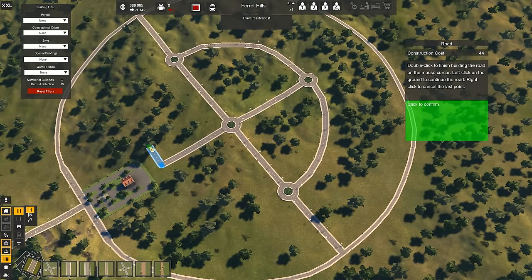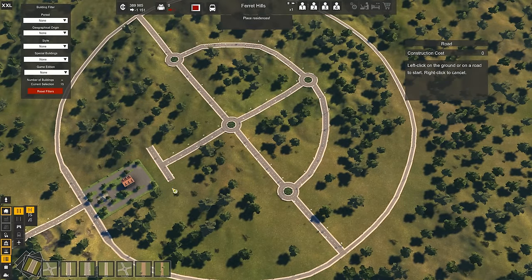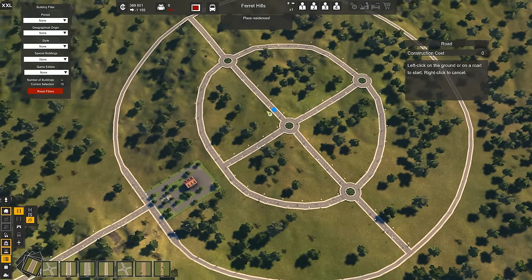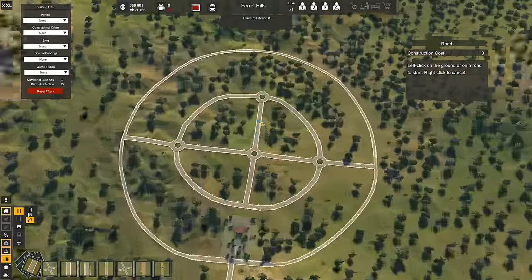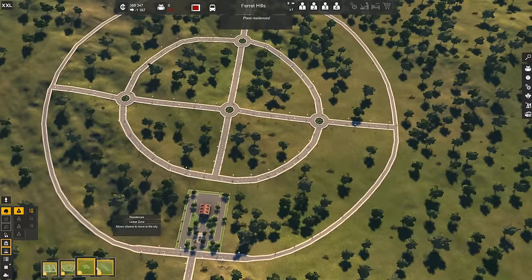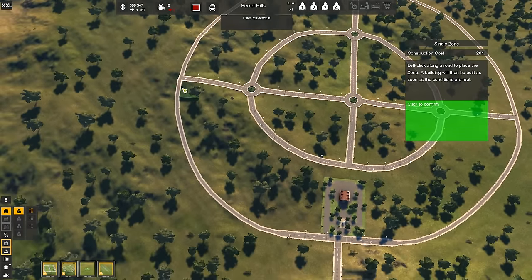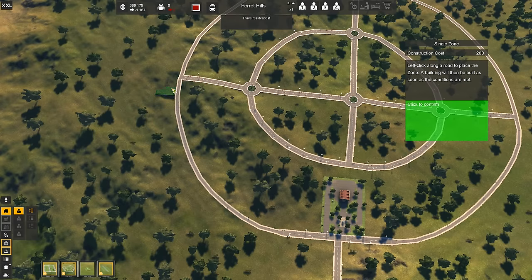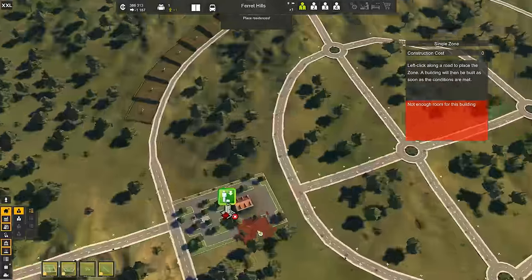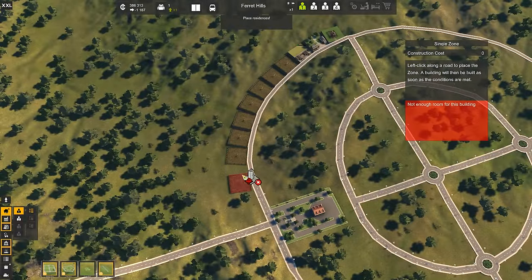Curved roads from here to there. It's not perfect, but who is? Let's start by getting us some low density workers, just some single zones. I feel I want to build that on the whole outer circle. Yeah, let's do that on the outer circle and just build a whole slew of houses here. Look out there — it's like steps. Looks really nice, interesting new design. I should have named it Ferret Hills too, actually.